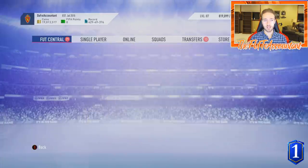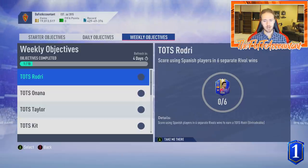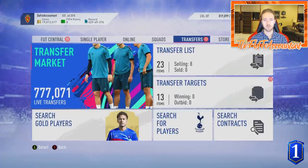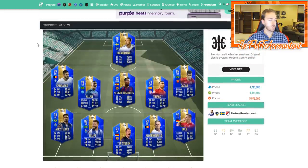People are going to complete the weekly objectives — go out and do those and get yourself some TOTS cards in your club untradeable for future SBCs. Honestly all of these are doable except for Rodri, which is going to be a little bit of a chore, but it's a decent 88-rated card at worst. So if you're playing your weekly rivals, throw a Spanish player in there, get some wins and some goals to get that Rodri card. It should be another fun week. Right now we don't have upgrade packs to rip open, which is probably good — otherwise I'd be doing too many of those for the most consistent squad.